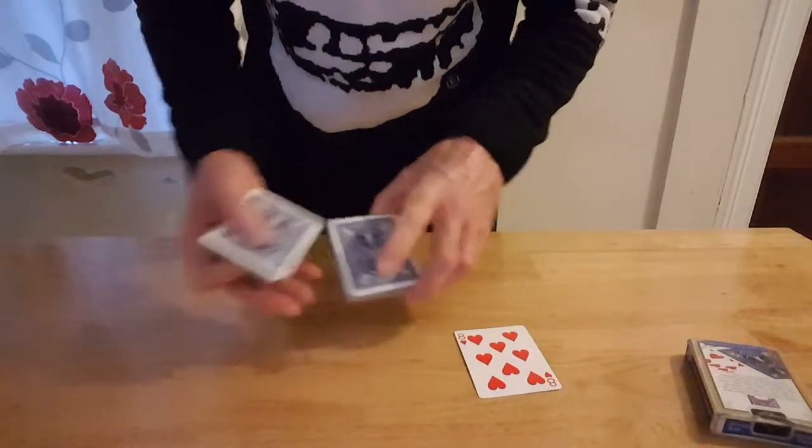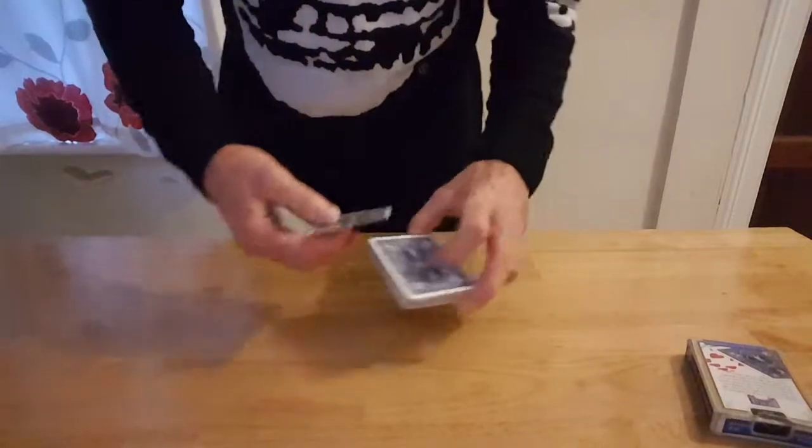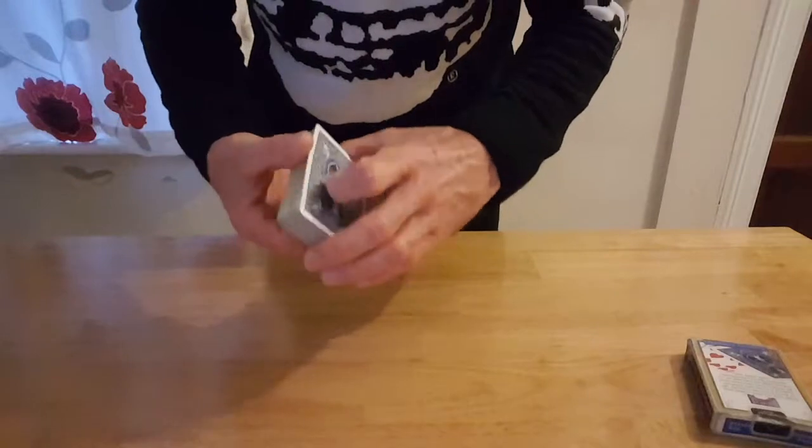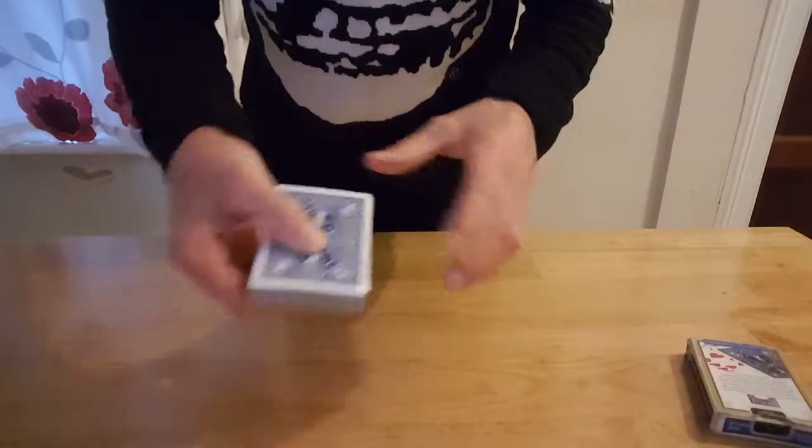I'm going to lose that eight of hearts in the centre of the deck. Okay, there it is — eight of hearts. Put all the cards on top, square it up, hand the deck back to the spectator.